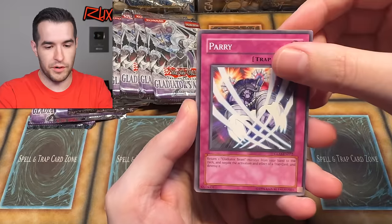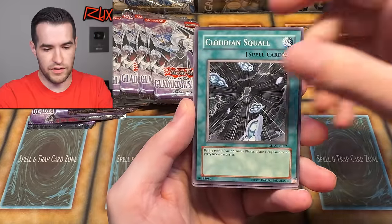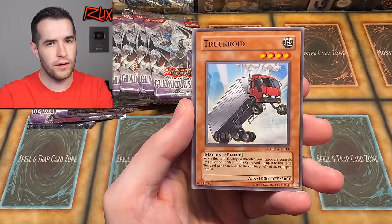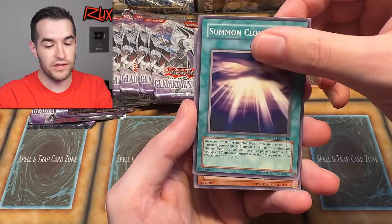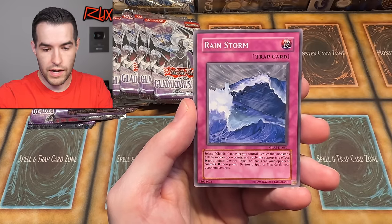We have First Edition Pack, Unlimited Pack — it's gonna be crazy. Parry, Hoplimus, Cloudian Squall, Natural Disaster, Truckroid — relative of the UFO Roid, so I'm not a big fan. Though I do like the Submarine Roid. Demacari, Rainstorm, and... oh! An Ultimate Rare — Evil Hero Lightning Golem!